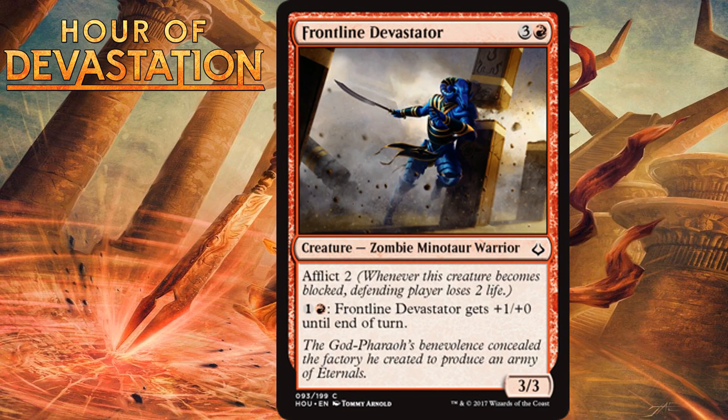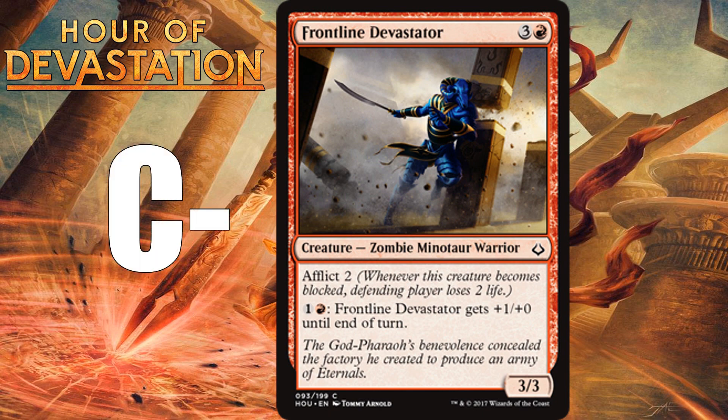Frontline Devastator, for 3 generic and one red, is a 3/3 Zombie Minotaur Warrior at common with Afflict 2 — meaning your opponent takes 2 damage when they block it — and for 1 generic and 1 red it can give itself +1/+0 until end of turn. A 4-mana 3/3 that can only pump its power isn't great — it still dies in combat to any creature with 3 power. It gets in for some Afflict damage, but I don't feel it's aggressive enough for its cost. It's a marginal playable, so I'm giving it a C-minus.